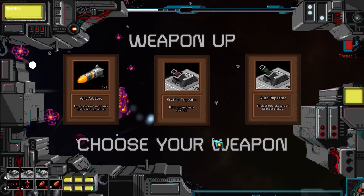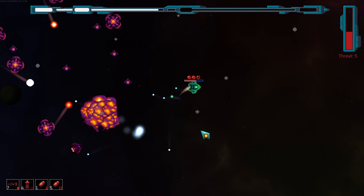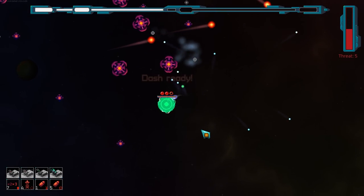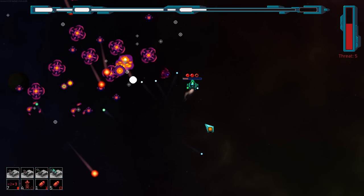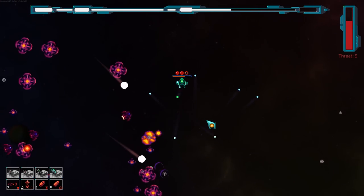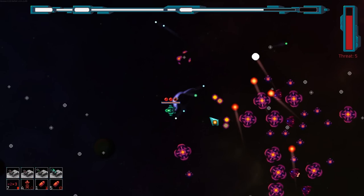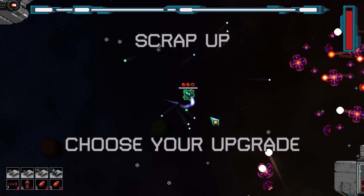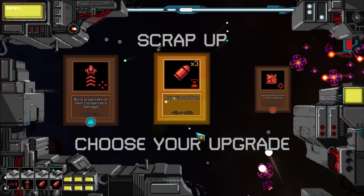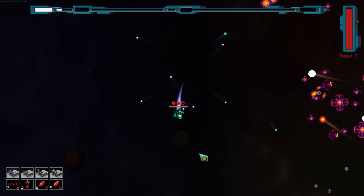Scatter repeater, auto-repeater, wild artillery. Let's go for the scatter repeater. I'm surrounded enough that just randomly shooting projectiles into the ether does not seem like the worst idea. We might also want to grab some projectile range — I'm usually kind of disinterested in range, but I think it would actually go a long way here. We're going to go for projectile cooldown first and foremost. The faster I can shoot, the better.